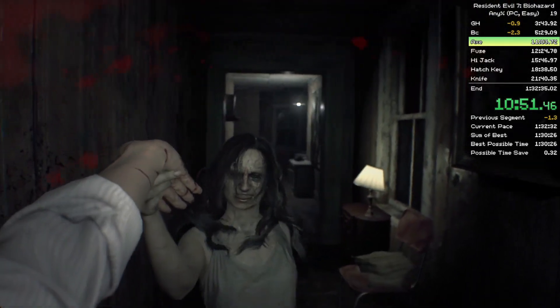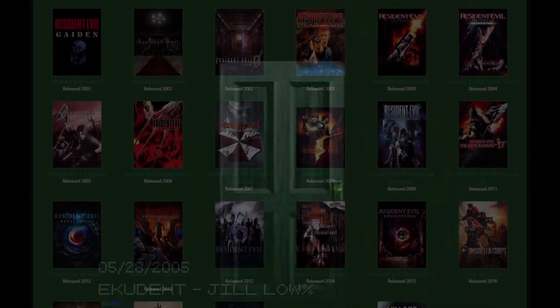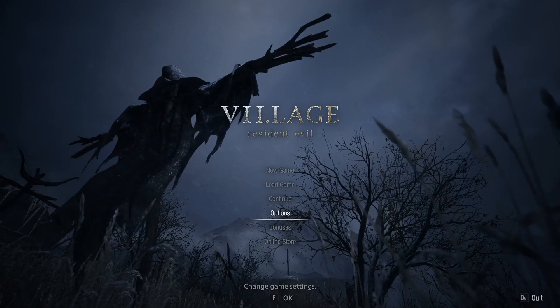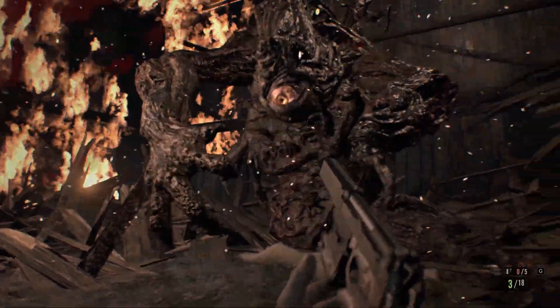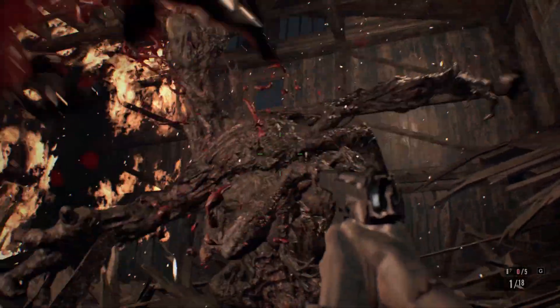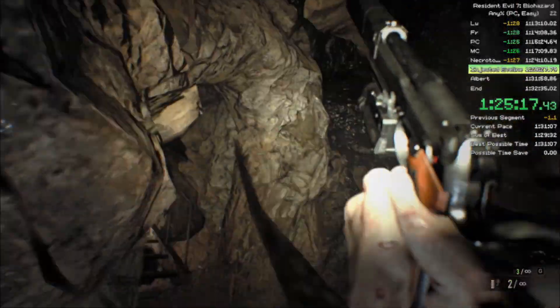Resident Evil has always been a series which is synonymous with speedrunning in my mind. It could be there's a long, rich, and wildly interesting history behind running them, or it could be there's about a million of these things I've been watching at GDQs for almost a decade. In honor of Resident Evil Village's release last month, I thought it would be the perfect time to take a look back at Ethan Winters' first foray into cheek slapping with 2017's Resident Evil 7. Now why don't you load up on that special water and let's get into it.